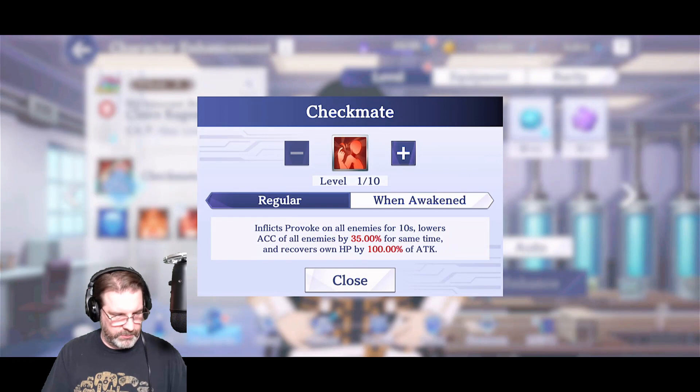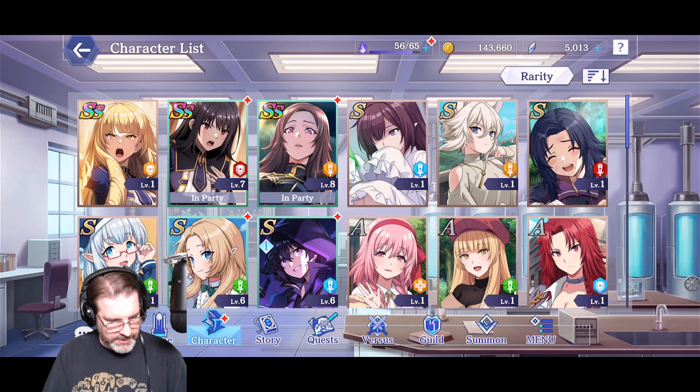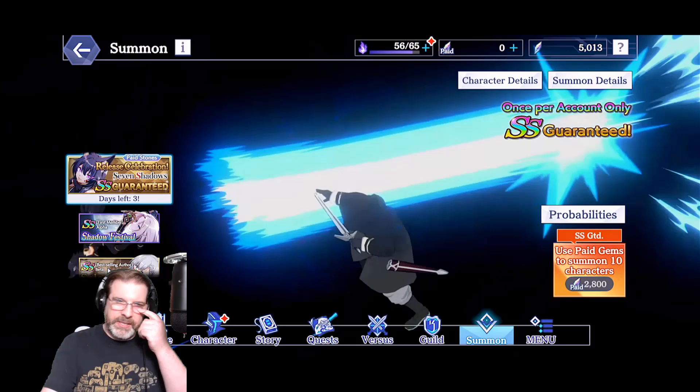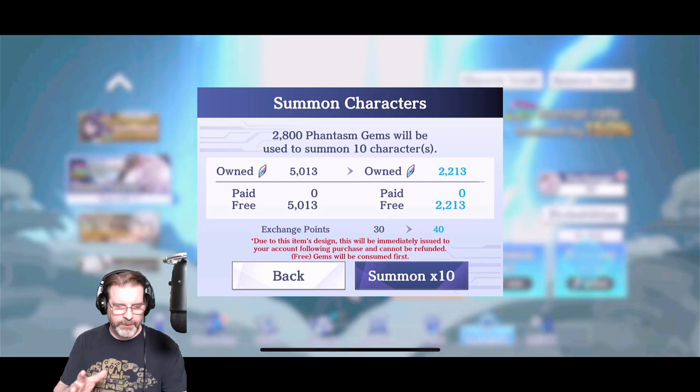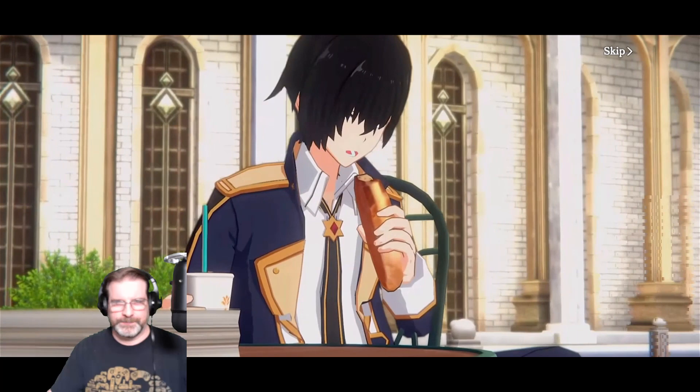Let's go ahead and do some summons. I've been summoning on this banner right here, and it looks like we only have enough for a 10-pull. I think the summoning animation is very cool because it's very different — you'll see that here in just a second.